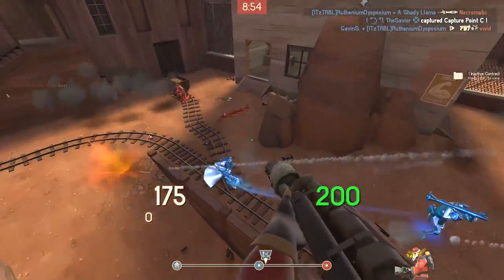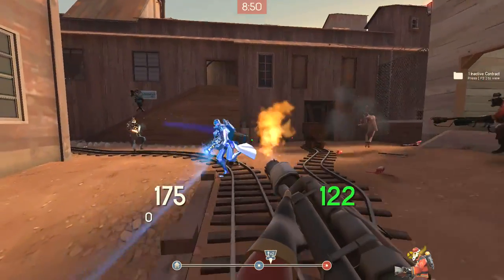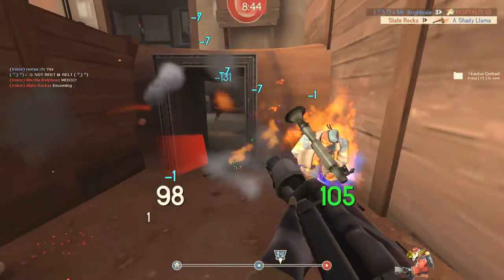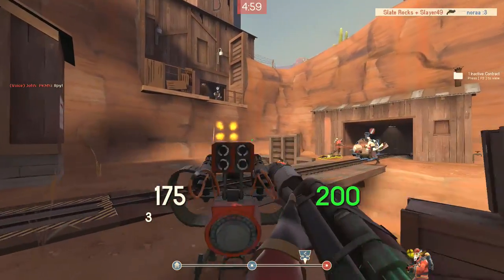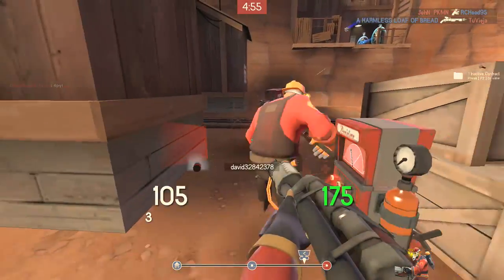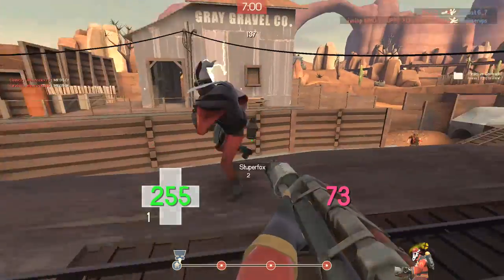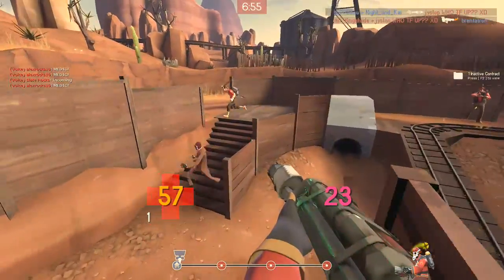Another great thing to do is air blast enemy players who are under the effects of an ubercharge. Although you can't damage them, you can keep them from walking forward and killing your teammates. You might take a lot of damage while doing this, but your teammates are going to love you forever. It's also worth noting that reflecting projectiles — except for stickies — will do absolutely no damage to your teammates. However, you can still damage yourself, so be careful not to reflect rockets or grenades too close to a wall where you might end up accidentally killing yourself.